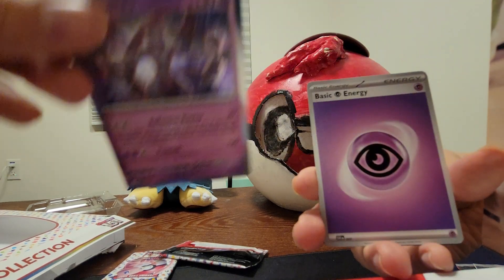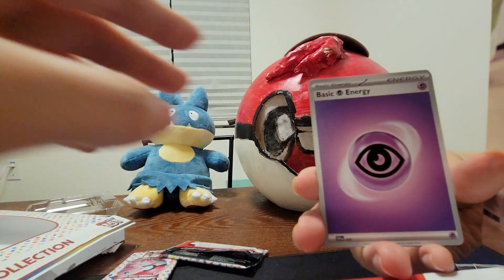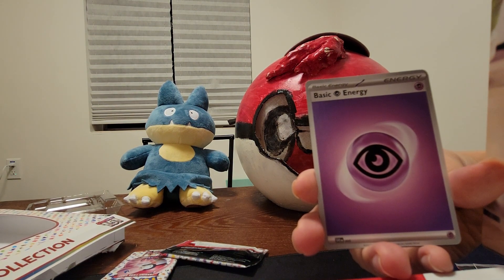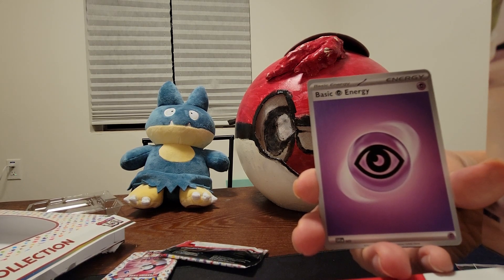Oh my gosh, it's a Mewtwo! We saw the promo Mew in the ultra premium collection, but Mewtwo of course is even more epic. And here is a psychic energy. That's pretty epic and I like this binder collection unboxing — thank you for joining and hope you tune in next time, see ya!